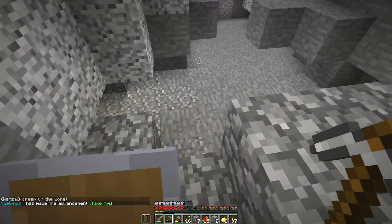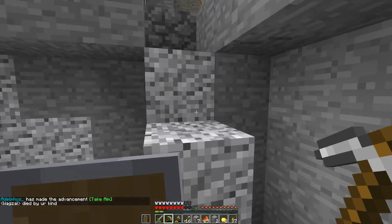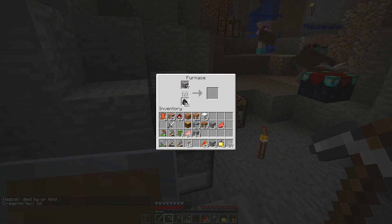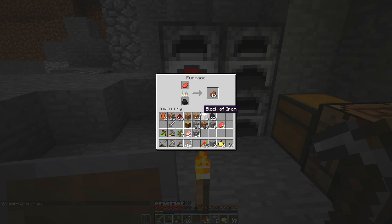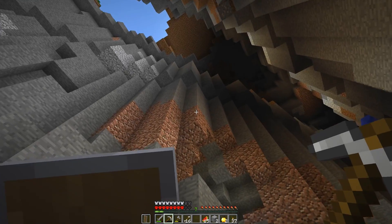Did we hit all these caves that are connected here? I believe so. Is there anything else I need while I'm down here? We need a checklist or something. We're missing string — that's really the most important. And the anvil, of course. String and anvil. Oh, we have an anvil coming, right? Yeah, anvil is coming shortly.